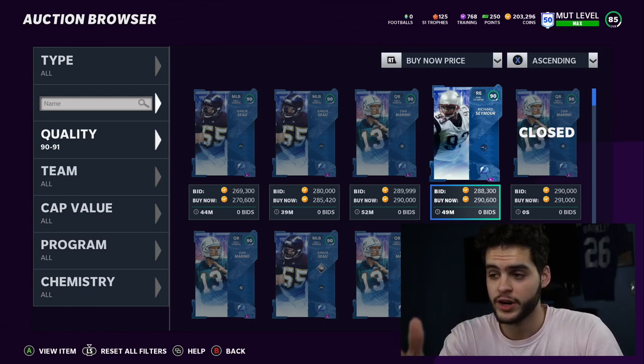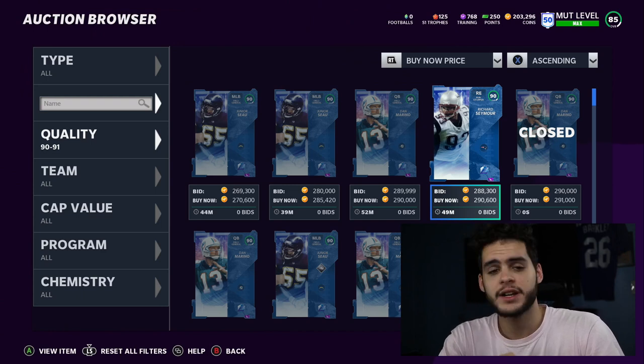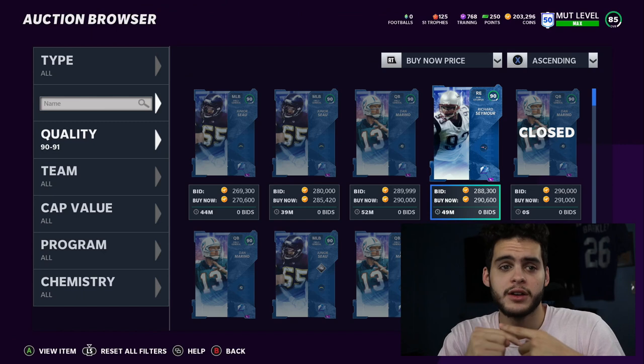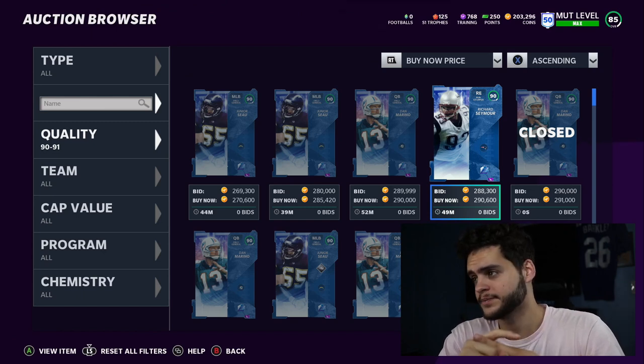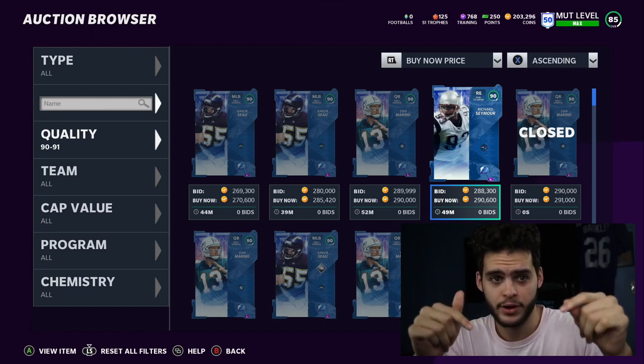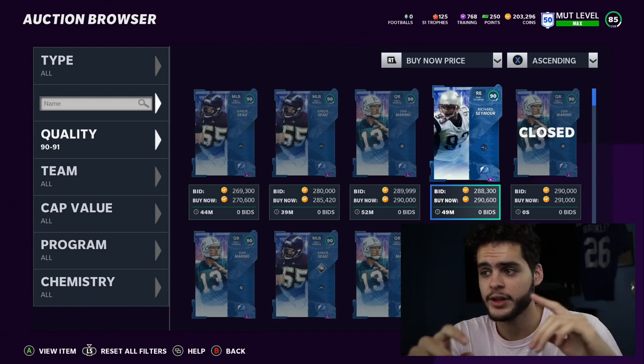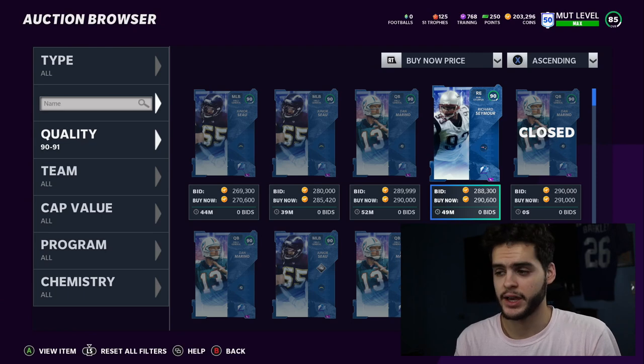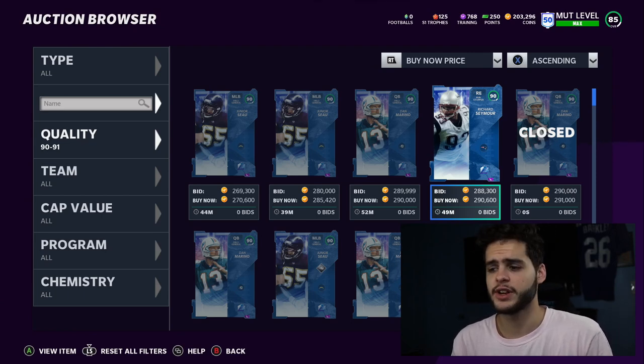Head on over to MutReserve, use code Poodle to take advantage - coins are literally cut in half right now with crazy low prices. Make sure to join the family, hit that subscribe button, turn on notifications so you're always notified when I post a new video. Smash the like button, comment down below and let me know what you think of the Team of the Week players. Enjoy the rest of the day - peace.